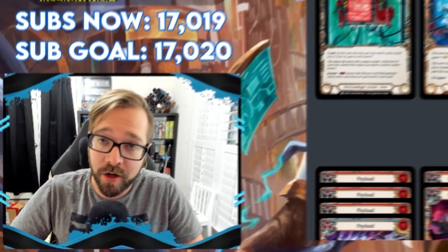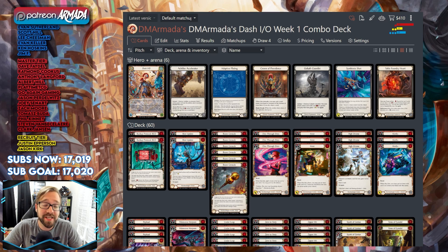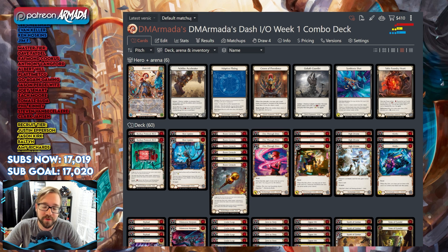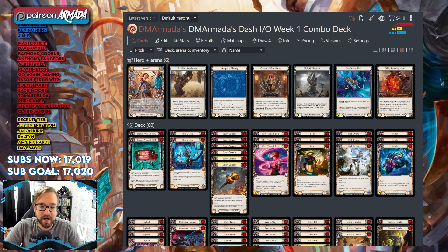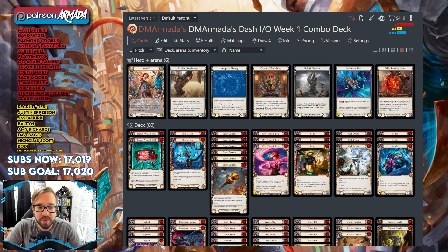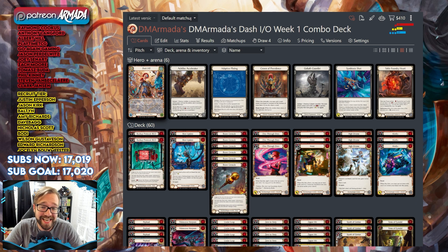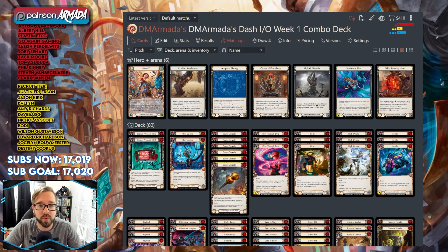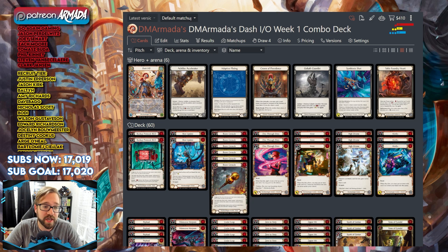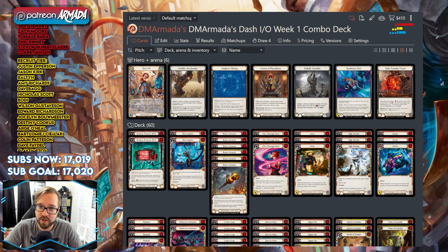Dash.io is my absolute favorite hero from the new Bright Lights set and she is incredibly fun to play. Today I'm going to show you my week one build that I've been tinkering with — I've built seven different lists of Dash.io and this is the one I feel is doing particularly well. If you want the deck list, sideboards, and matchup guides, feel free to become a patron; otherwise there will be a full link in the description.